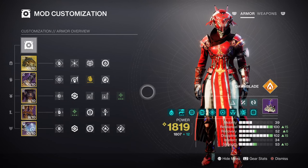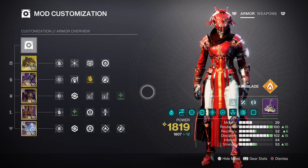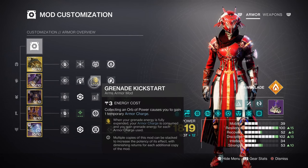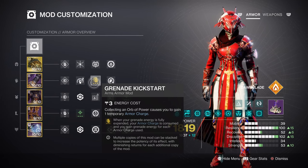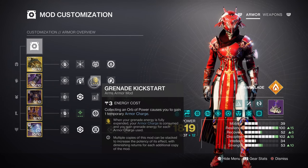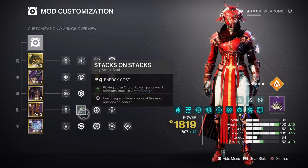For Discipline, we have tier 10 with a 37-second grenade cooldown when using fusion grenades. At this base level, we will be supporting the build further with fire sprite, grenade kickstart, absolution, and distribution mods, so no matter where we are we can always have this grenade available at a moment's notice. Grenade Kickstart will play a massive role in how fast we can trigger ignitions on most targets, so having the Stacks on Stacks mod will help with getting that 31% grenade return upon activation a whole lot more easily.